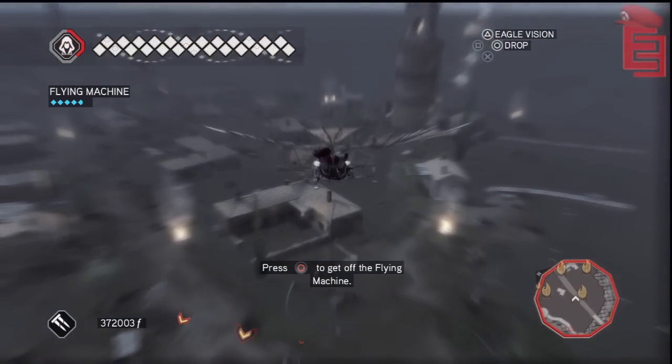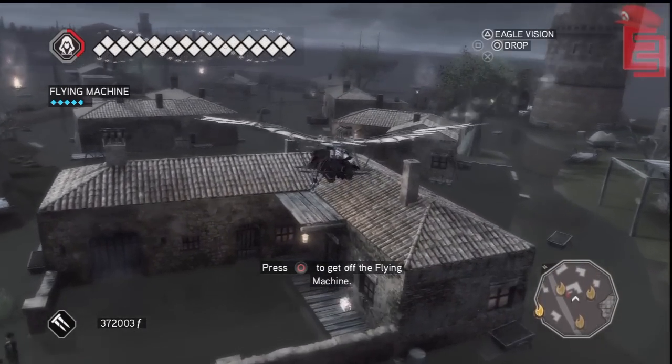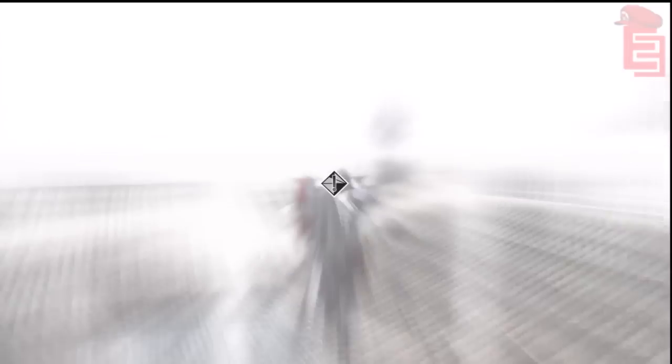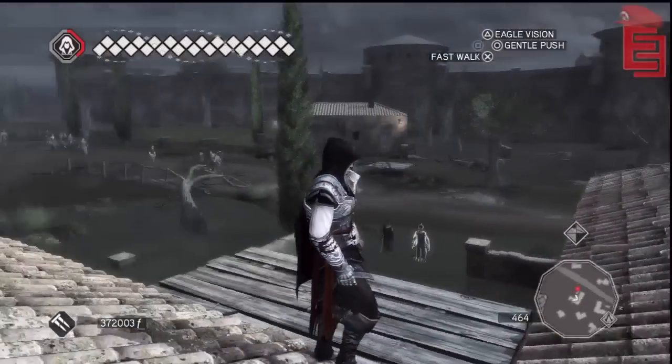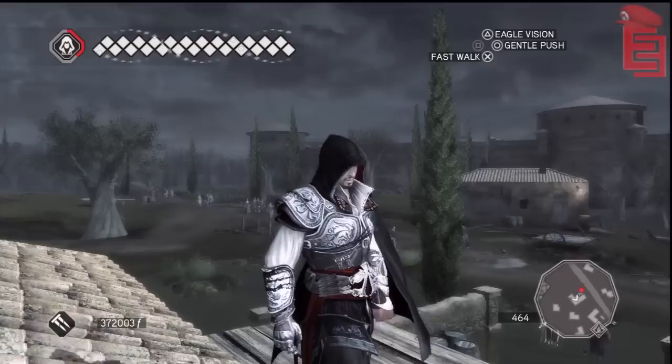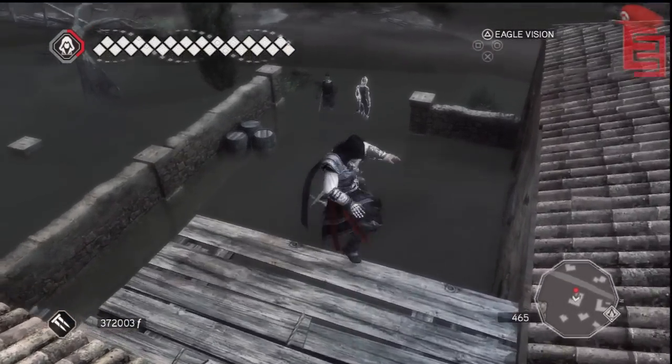Alright guys, I'm back here. See the bottom portion of the screen? It basically says press the circle button on PS3 to get off. You can do that anywhere you want and get off the flying machine anywhere you want. So if you want to go around and have fun assassinating guards or do whatever, you can do that — drop off the flying machine anywhere. Pretty cool feature to be able to do that.